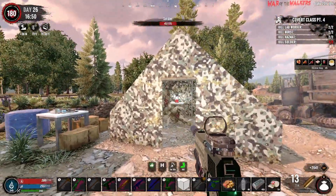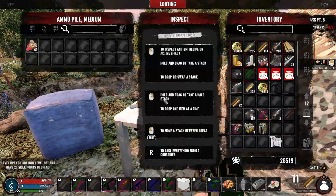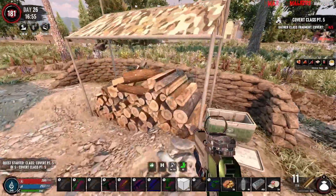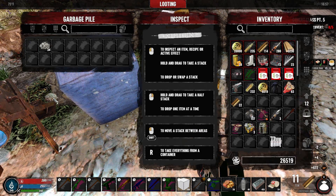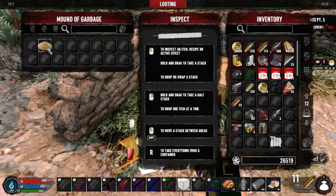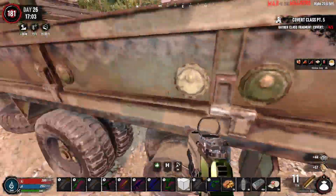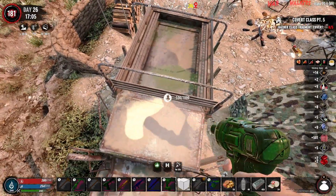Here we go. Now we just gotta gather the class fragments, which we have back at base, so that's easy. Maybe we'll end the episode by doing that, because that's the last class that we have to get completely knocked out. Once that's done, it's just the progression quests and that'll be over. I was hoping for an actual, like, Kevlar — cloth. Since the trader's right here.